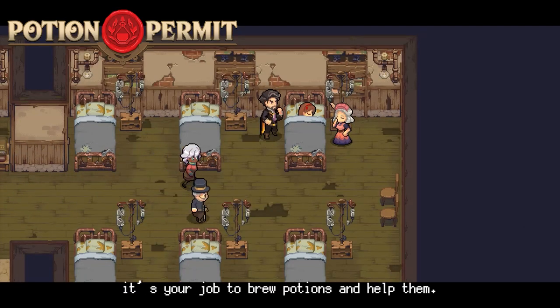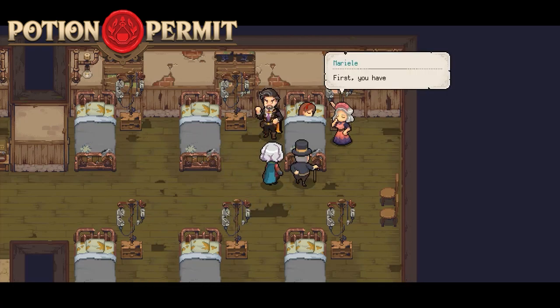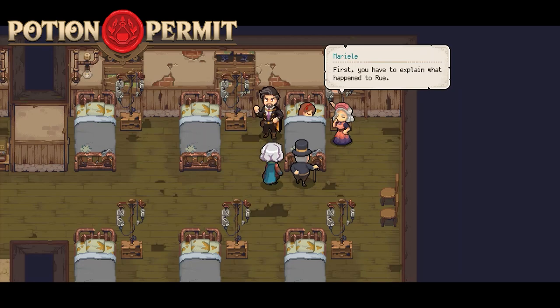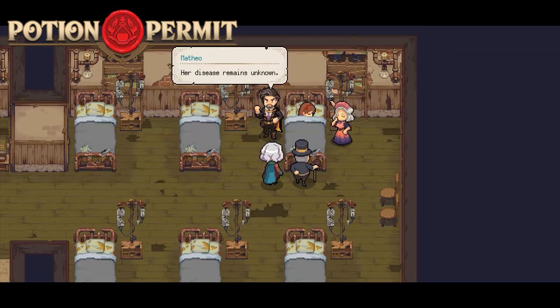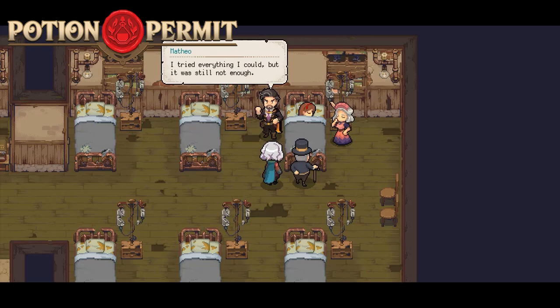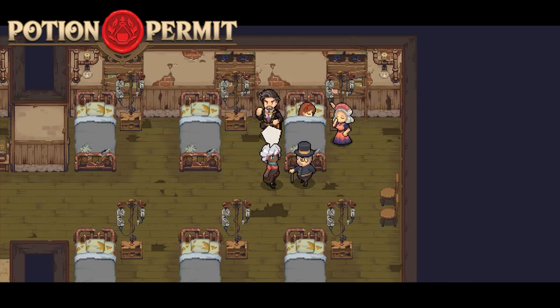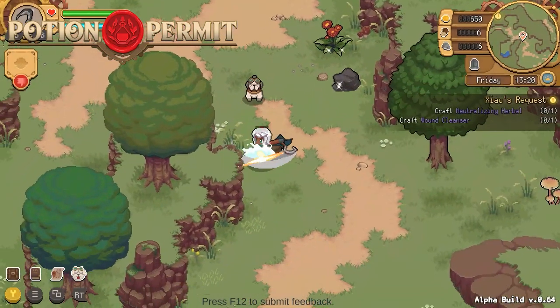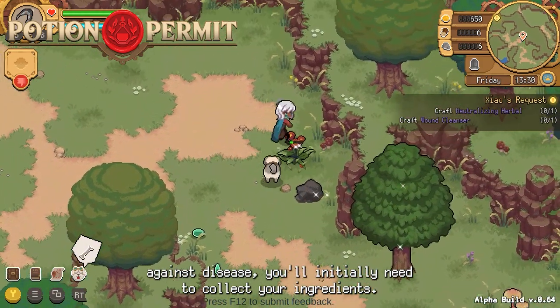When the residents of Moonbury fall ill, it's your job to brew potions and help them. In order to brew potions and protect Moonbury residents against disease, you'll initially need to collect your ingredients.